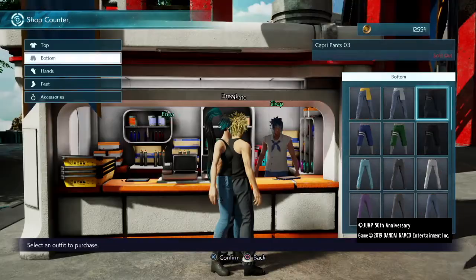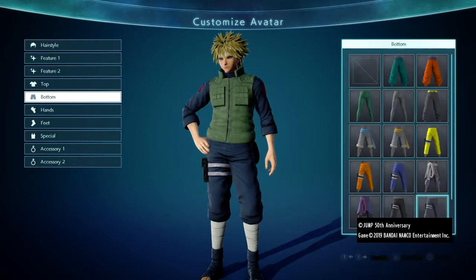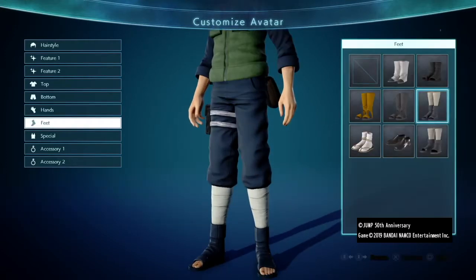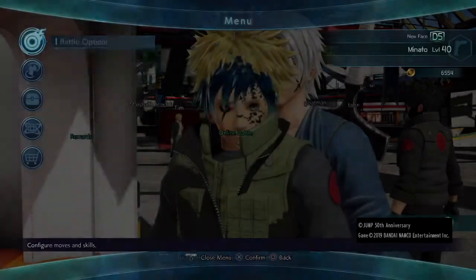Moving on to the outfit, you'll need this top, these trousers, and these boots. Then all you need to do is equip everything. You can use a Hokage cloak if you have it, and you can use a Naruto headband accessory if you want the headband, but the hair is a bit off.